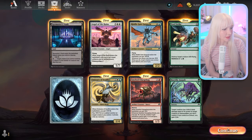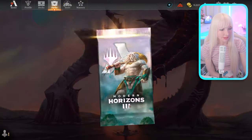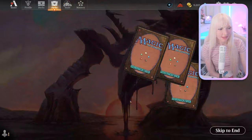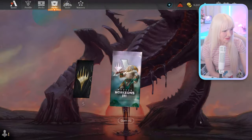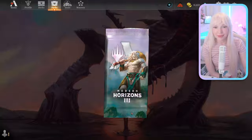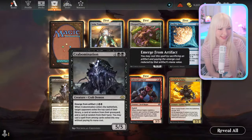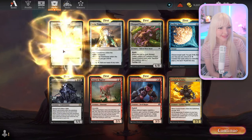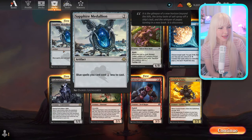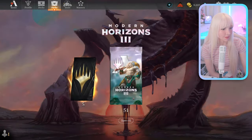Spy Master's Vault — that's a cool land. We gotta do some drafting so I can earn that stupid Oval Mob, because I'm a huge sucker and a victim for marketing. Ooh, Crab-bomination — I love that name! Sapphire Medallion: blue spells cost one less to cast, and it costs two. Nice.